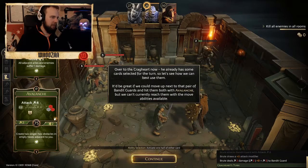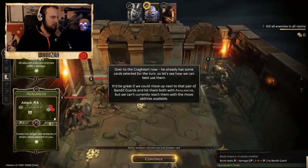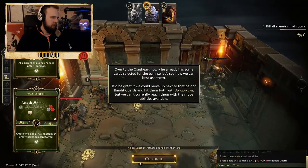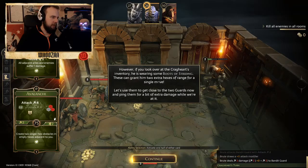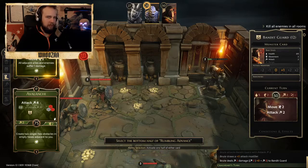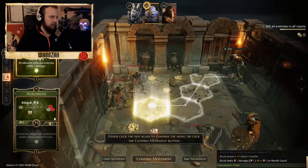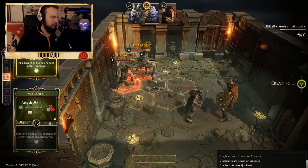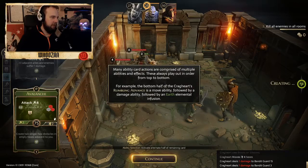Let's see how we can best use Avalanche. Some Boots of Striding - this can grant him two extra hexes of movement. I must say I like what they have done - this tutorial is quite good. Confirm, and let's do the Avalanche.